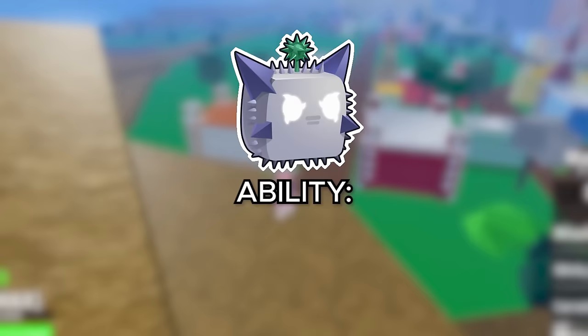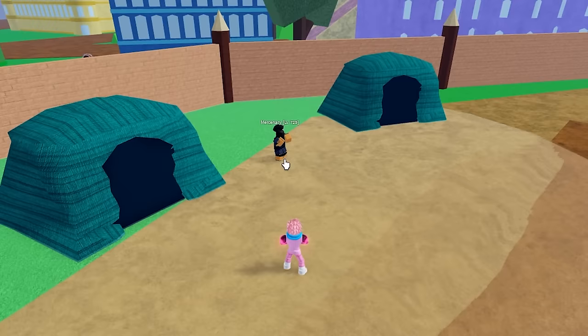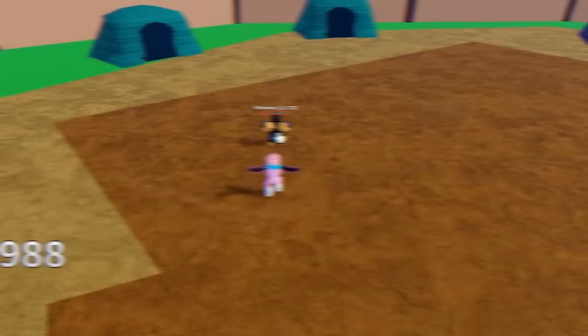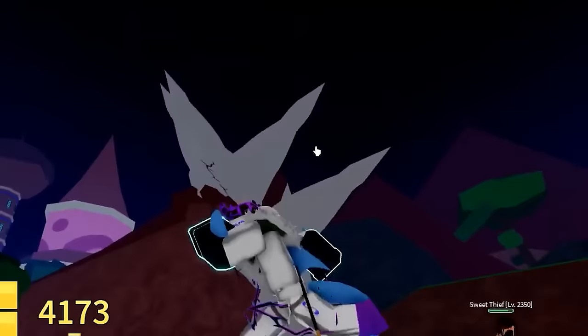The spike fruit costs 180,000 belly or 380 robux. The first ability, spike summon, lets you hold the key to summon more and larger spikes — the longer you hold, the more damage. The whirlwind ability slashes everything around you. The spiky ball turns you into a rolling ball; anything you hit moves along with you and takes constant damage. Spike barrage shoots a stream of spikes from your position toward wherever you're looking, dealing decent damage.